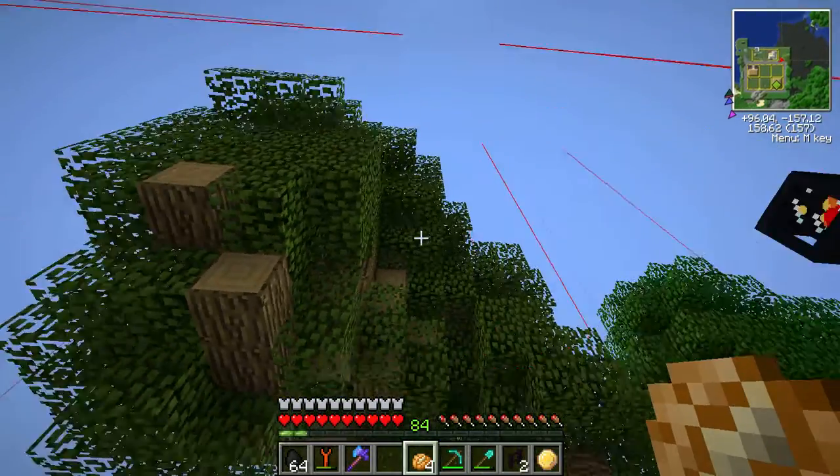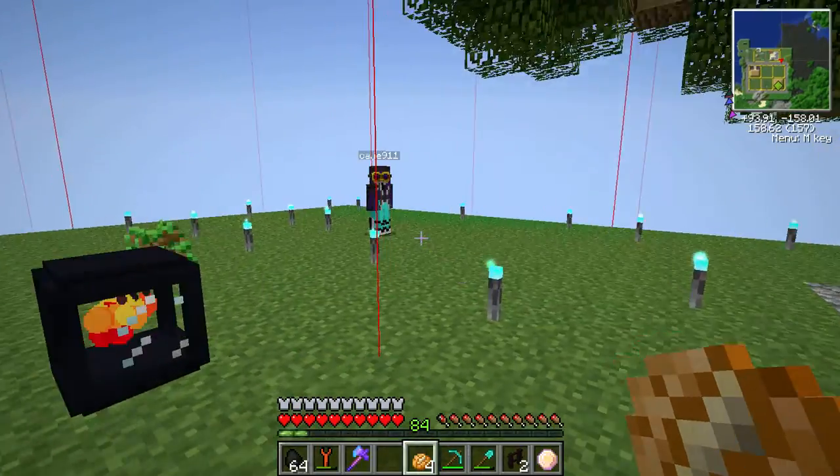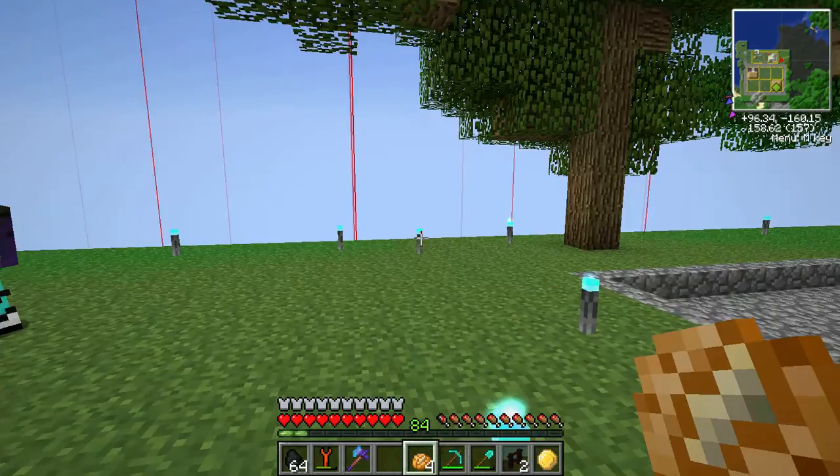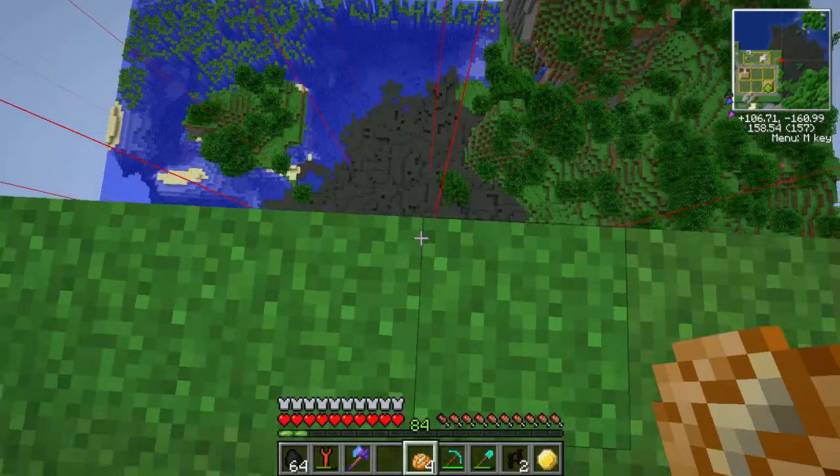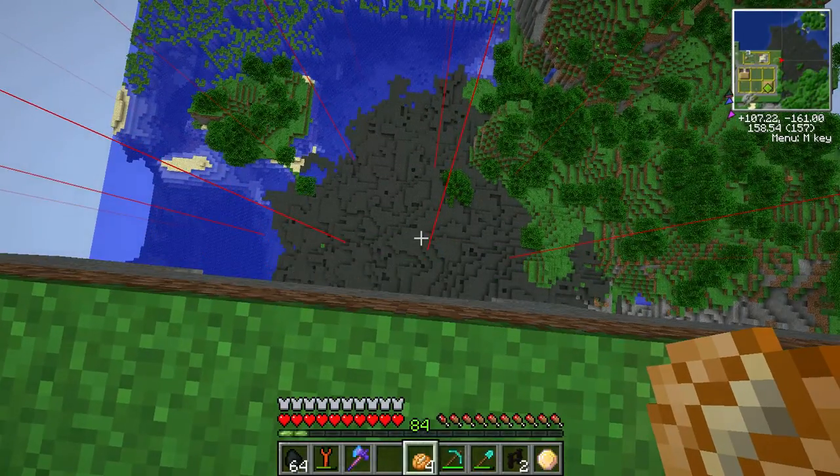Come down here, you weirdo! Weeeeee! I don't got a line! Where did these lines come from? They're everywhere. I'm scared. Magic line. Whoa.